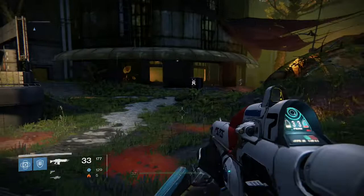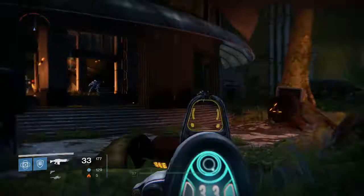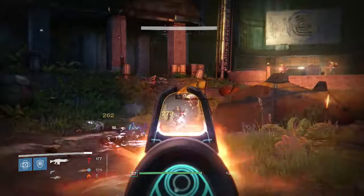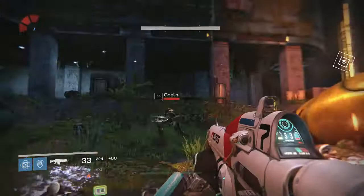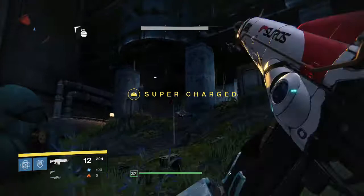Anyway, we're in the Ishtar Commons, and what we're going to do is kill all these Dregs and Vex over here. What this does is it kind of activates a horde mode — you kill all the enemies, and once you're done, another wave comes. You keep doing this repeatedly until a bigger boss wave arrives. I'd recommend doing this with friends because it goes a lot faster, or with random players in the map.